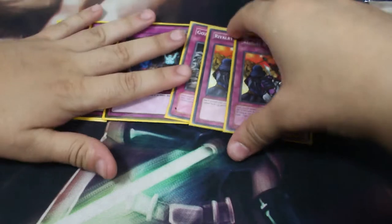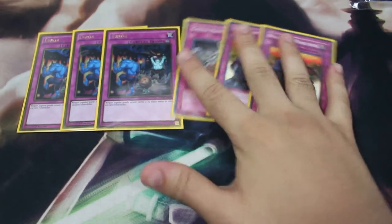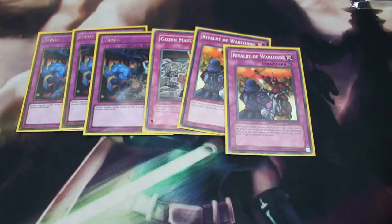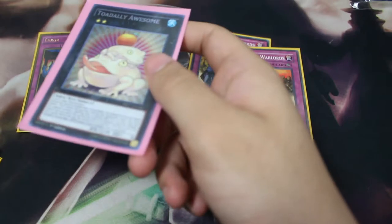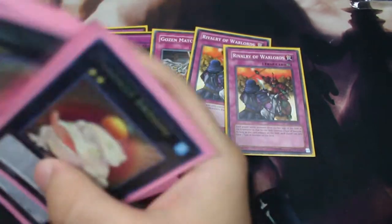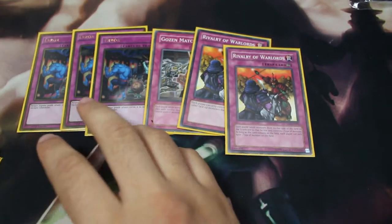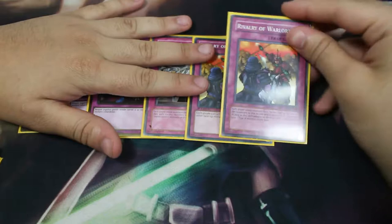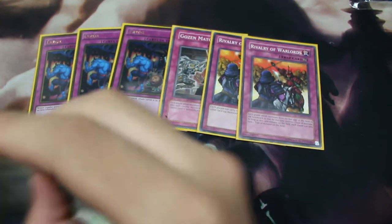Rivalry of Warlords ended up being good against True Draco and put a massive restriction on them. It worked one time against Gouki. If you play True Draco, you already know why this card is here. The Paleozoics become Aqua and Water type, same as the Frogs — and Toadally Awesome is also Water and Aqua, same as the Link monsters Star Boy and the other Link.